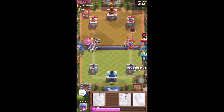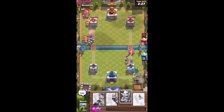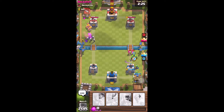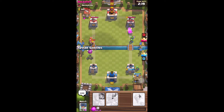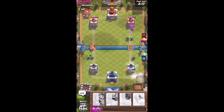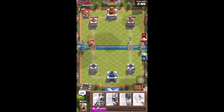I'm going to deploy my goblin barbarian hut on the right side. I have to destroy the barbarian hut because they might get some hits on my tower. And he just destroyed my — so I got some hits on his right tower.